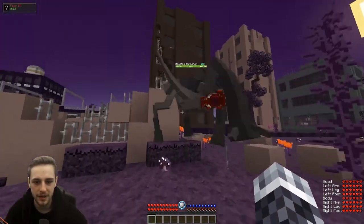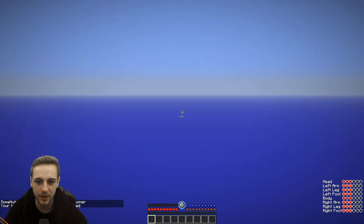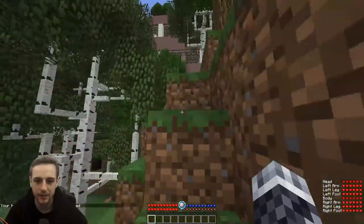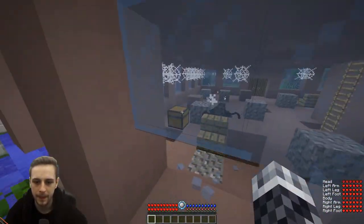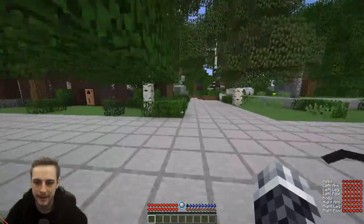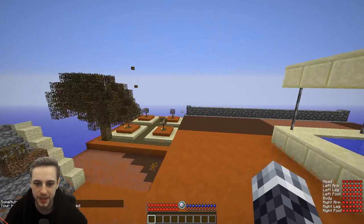We're just going to let this mob kill us — defiled lands in this area. We're going to write that one off. Now we're in the middle of a forest. Even these little guys can one-shot you if they hit you in the head or chest.